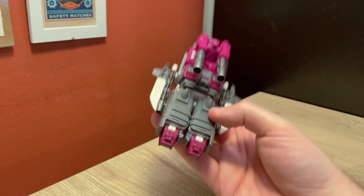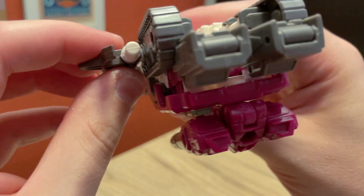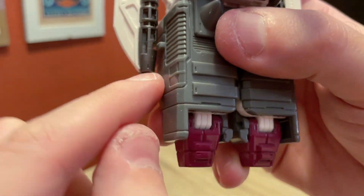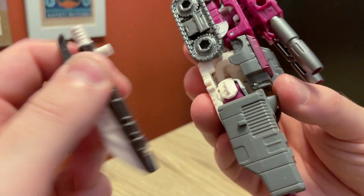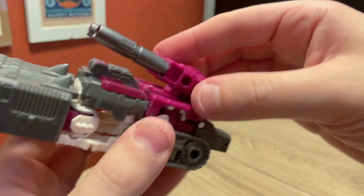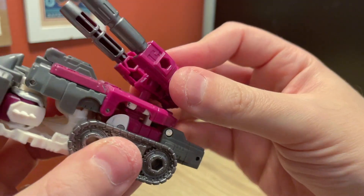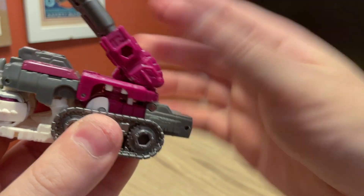Now we still have Skullgrin to transform. Take off the squishy guns — there's a little notch here that these tabs sit in. Separate that, then unpeg these from the tread peg holes. You can unpeg this entire section if you want, but it's really not necessary for the transformation, so I'm just going to leave it on and rotate these back a little bit to give more room.